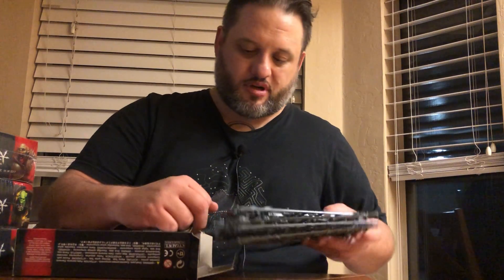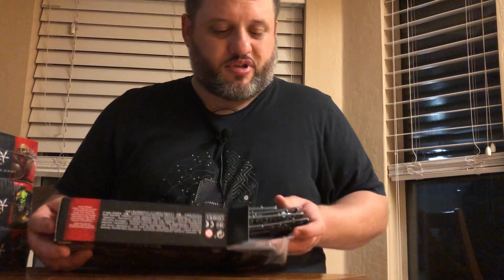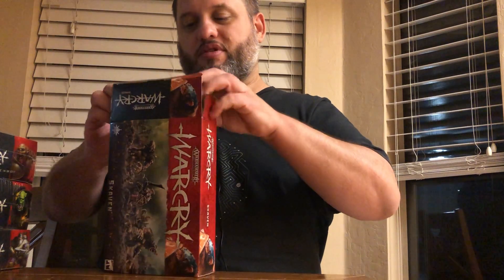One thing I don't like about this box is that — as you may have noticed with the Night Haunt box — it actually came with a smaller box inside that everything sat in, which really works for rolling dice and also for storage, because you want to be able to transport your minis pretty well. But with the Skaven one, you don't have that. Part of it could be because the Rat Ogres are just going to be too big for something like that after you're done building everything.